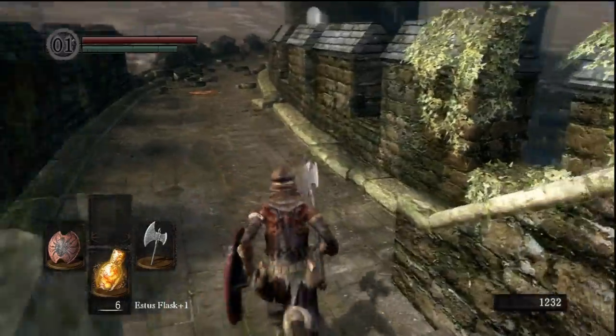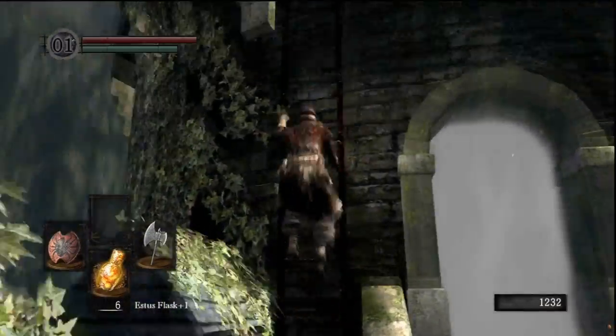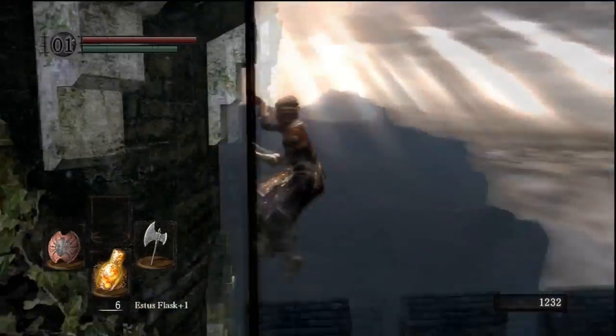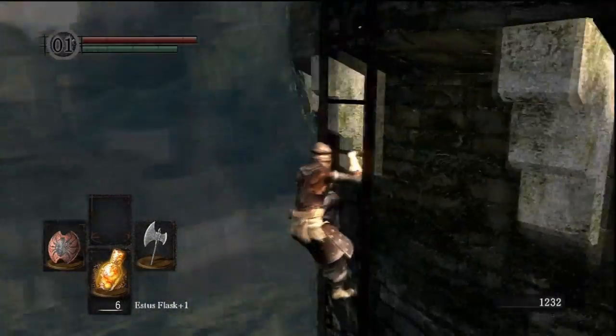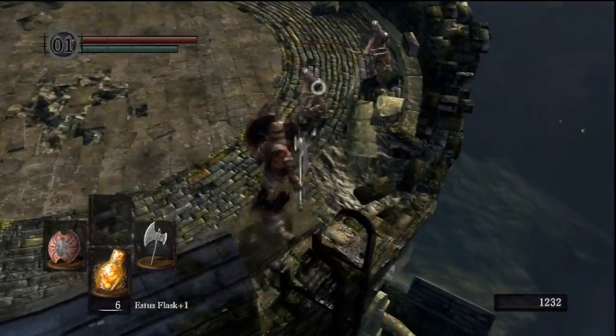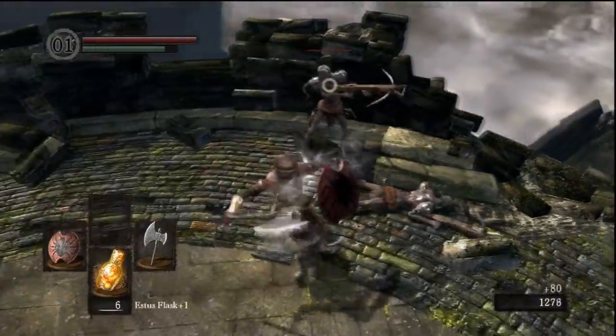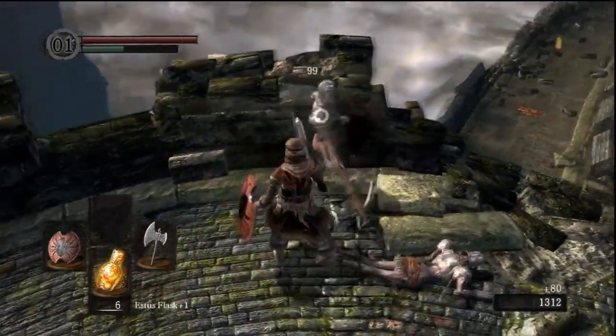The first thing you want to do as you enter here is go to the right. You climb up this ladder, and at the top there's two archers. If you don't kill these guys before you start the fight, they'll just be shooting you the whole time you're fighting the demon, and that's really annoying. Just kill these guys — they're really easy to kill.